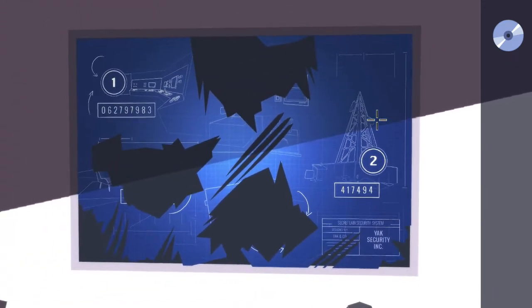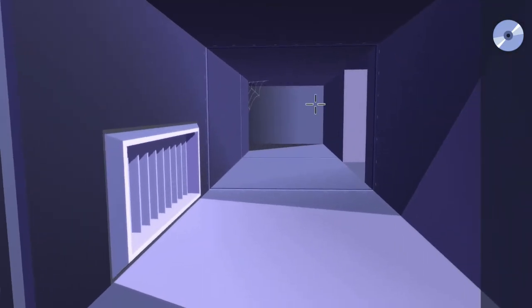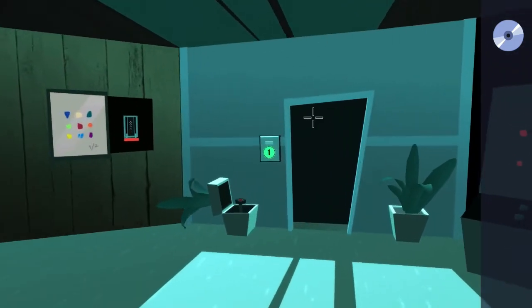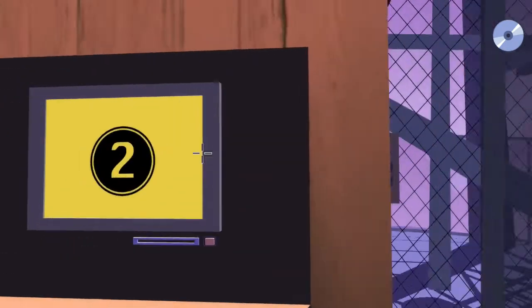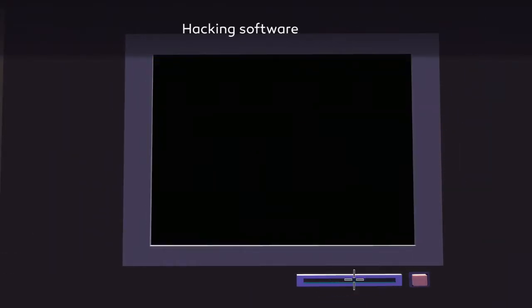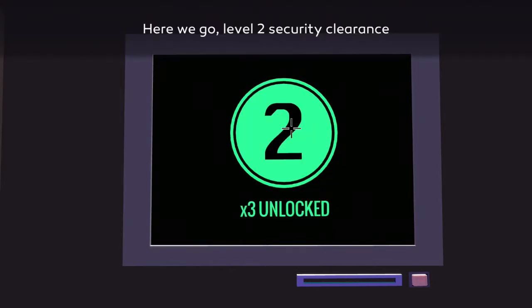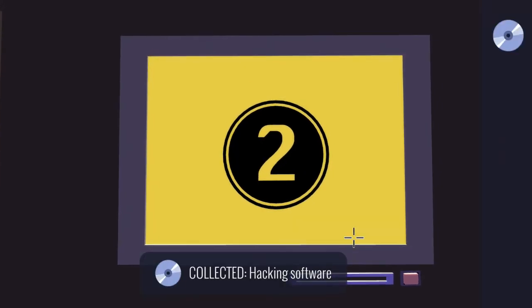Once you have that code, go back through the vent and head back to the communications tower. Go through the vents, turn to the right, go straight ahead, go through the door across the room, up the stairs, and then straight all the way to the little hut on the left of the tower. Zoom in on the monitor, place the CD in the CD slot, and put in the code from your notes — not mine, as they are different. Hit enter and that will give you level two security clearance. When the CD pops out, pick that up and head back on inside.